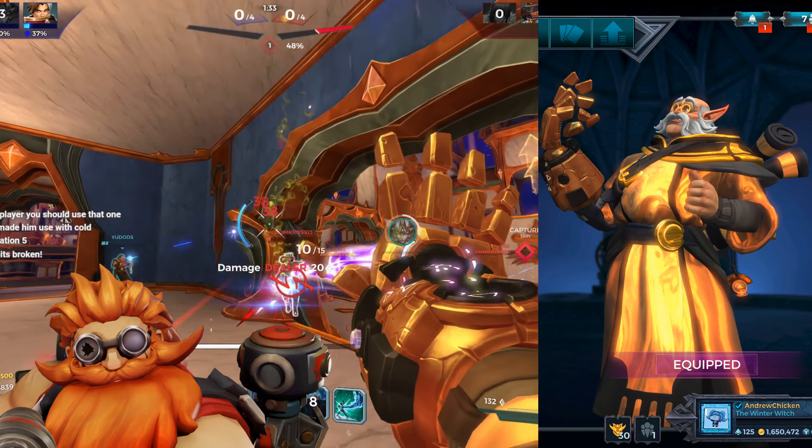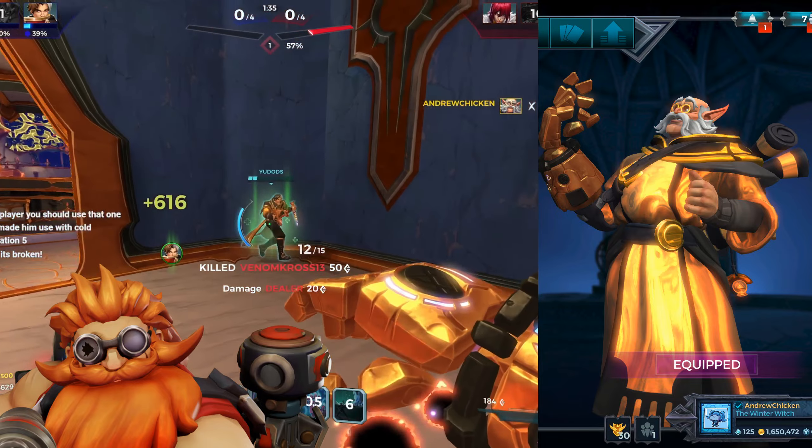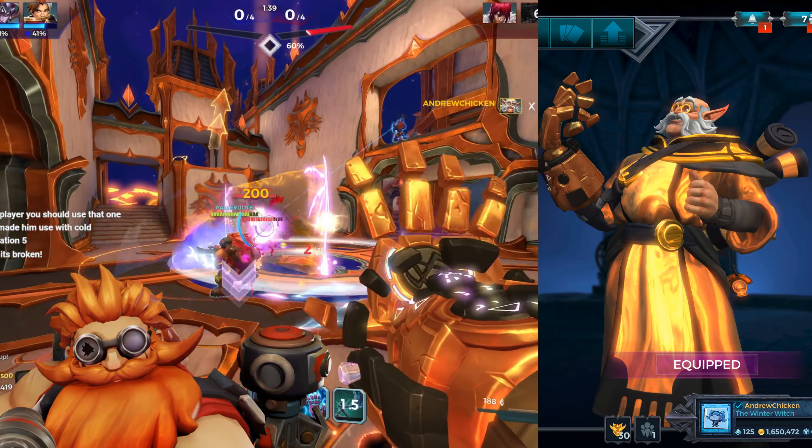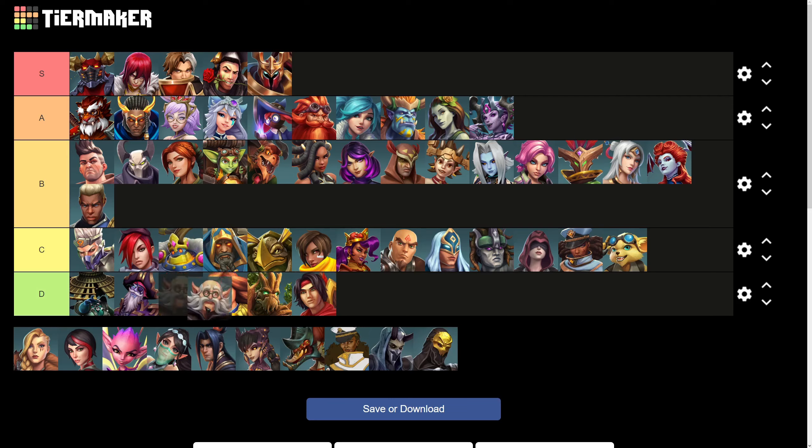Torvald has the same melted gold problem that Sha Lin does. His gauntlet looks amazing, and he has a little bit more black than Sha Lin, but he still looks pretty awful. So sadly, I have to put Torvald down in the D tier too.